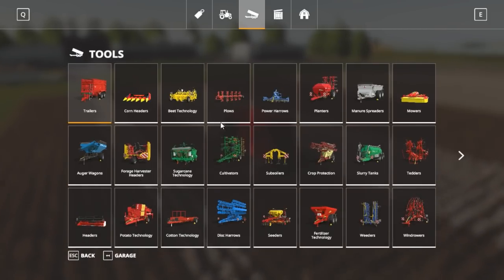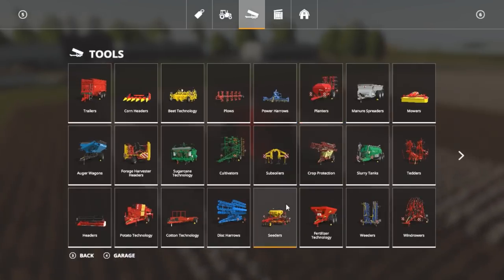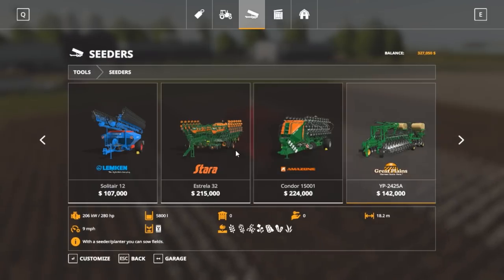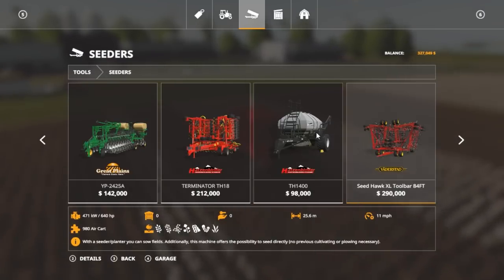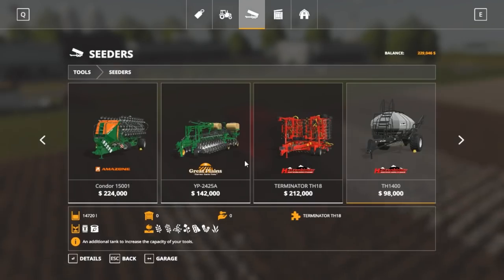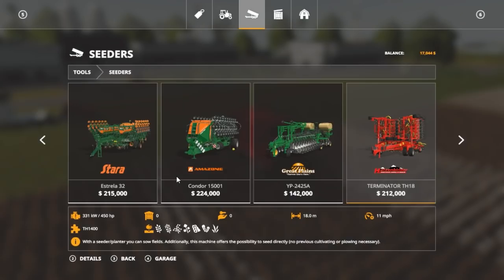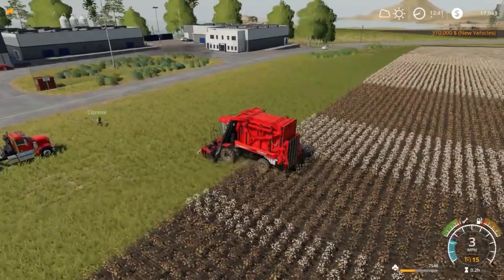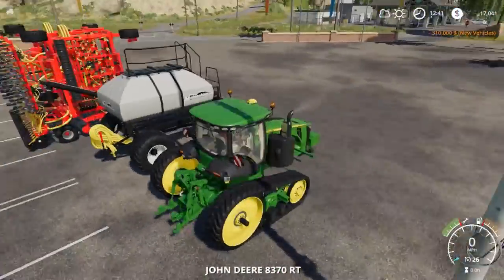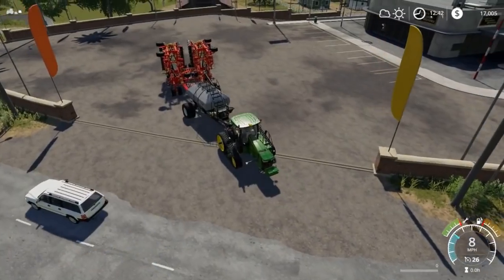I have it on a hired worker. Let's go ahead and buy — you can plant oats with the cedars — we'll buy this air seeder just because we can. There we go, we'll let him turn around and we're gonna go jump in the 8RT and fill this up with seed.